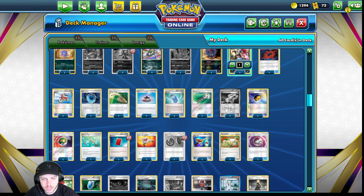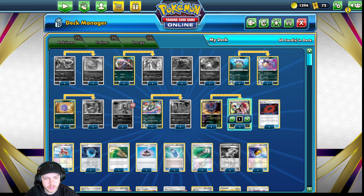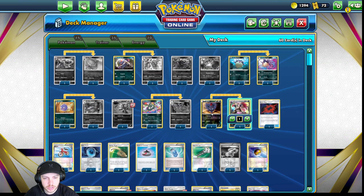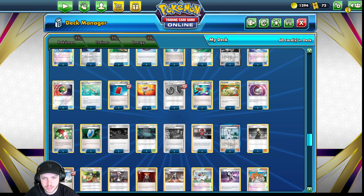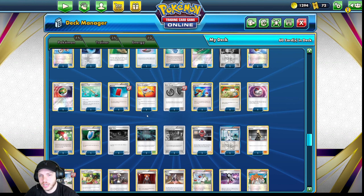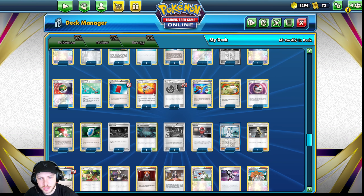Definitely want to have Ordinary Rod, Rescue Stretcher, and Super Rod just to search and put things back into your deck that are usable. In one case, someone knocked out my Zorua and my Zoroark. They used Echoing Horn on my Zorua expecting an easy knockout and for it to take up bench space — but I happened to have the Rescue Stretcher to go right back into Zoroark and attacked with him that very turn. So that was huge.